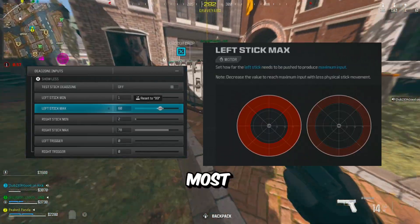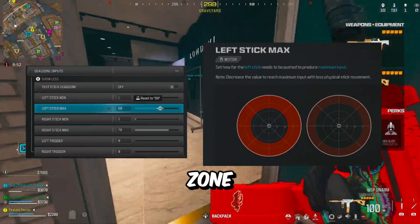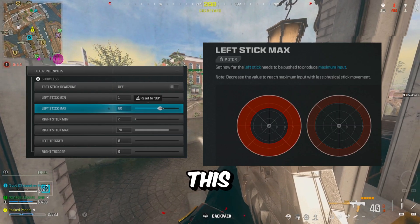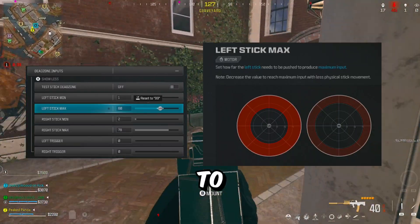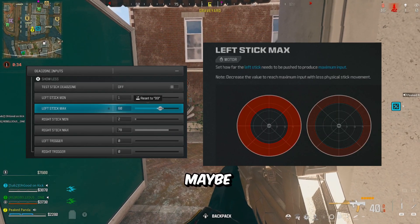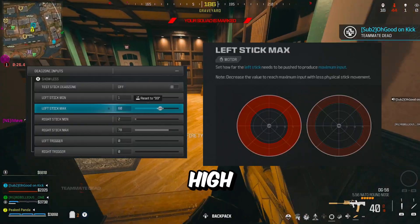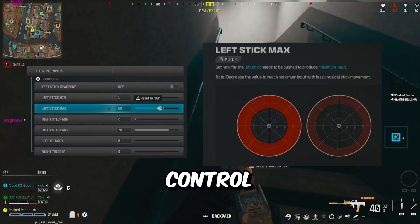Lastly, and this is probably the most important setting tip in this entire video: the outer dead zone and inner dead zone. Most players talk about having the lowest possible inner dead zone so you have quicker reaction times and your movement or aim doesn't feel dull — this is 100% true, the lower the dead zone the better. Mine is at 1, but you may need to go higher. What a lot of players don't talk about is the outer dead zone — think of it as your entire range of motion on your joystick.